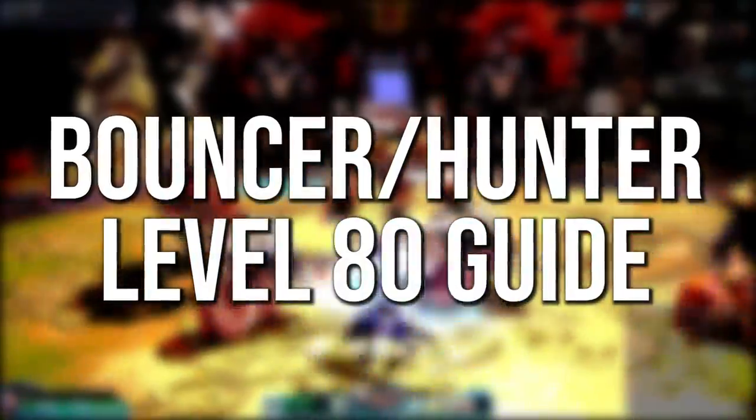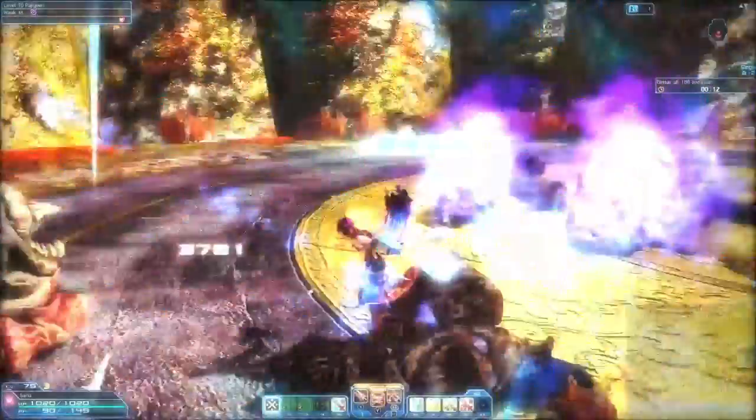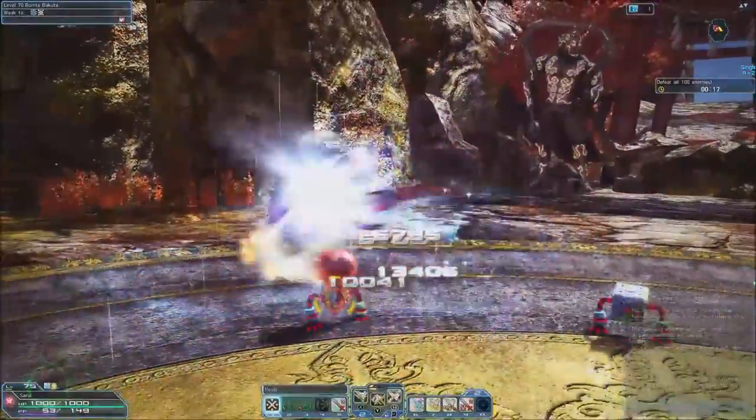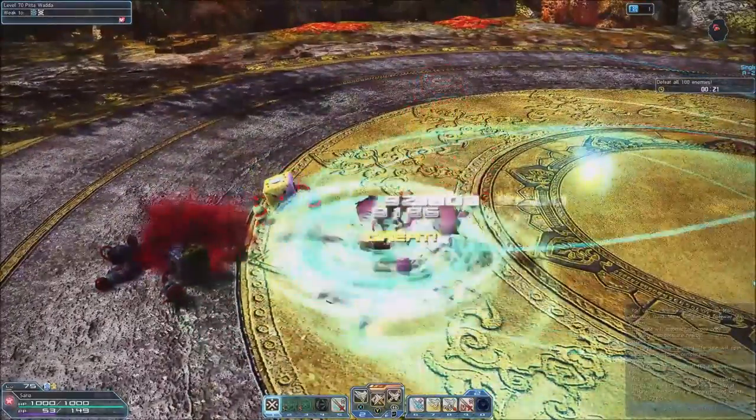The Bouncer-Hunter is a hybrid class that fights in close quarters with soaring blades and in the air with techniques via their jet boots. This combo of melee and magic offers a unique gameplay experience. Let's take a look at their skill trees.